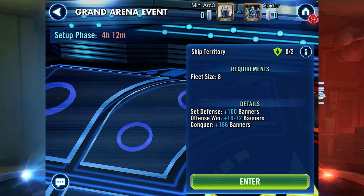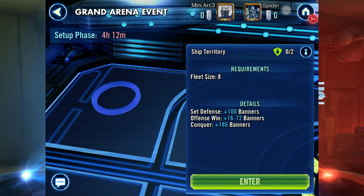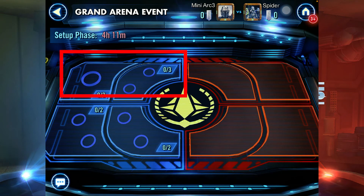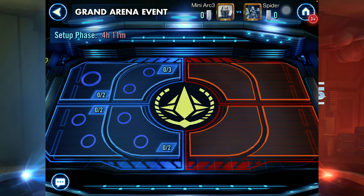The fleet zone is also important — conquering it gives you 186 banners, and setting defense there gives 100 banners, while winning offensively can get you around 64 to 72 banners depending on your performance. Normally you want to protect the upper zone on 5v5, but on 3v3 it will be the defensive zone — I have a video about that in the top right corner. But let's get back on track.